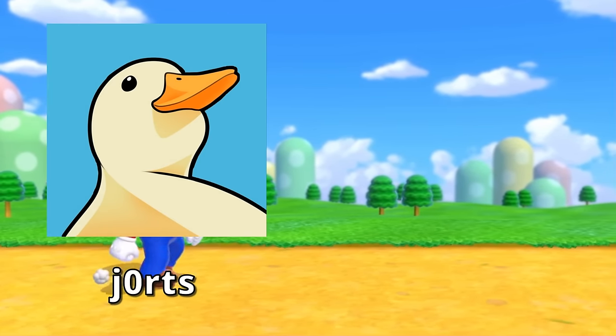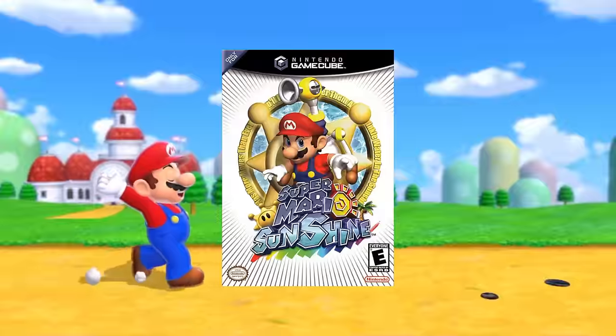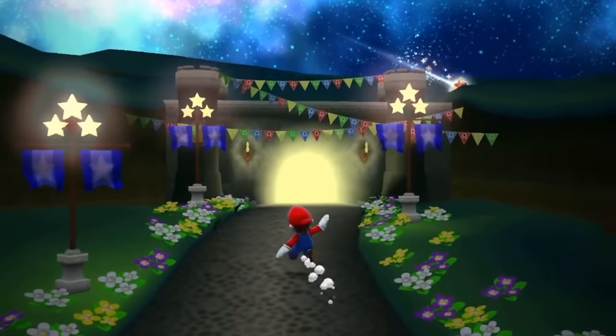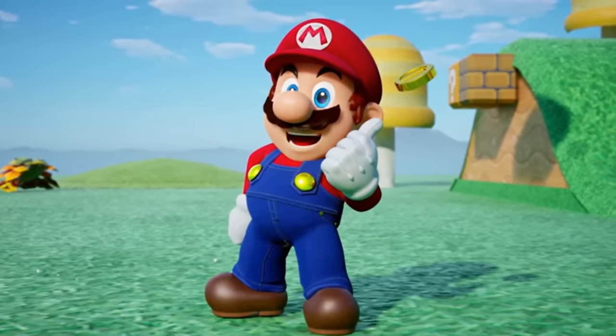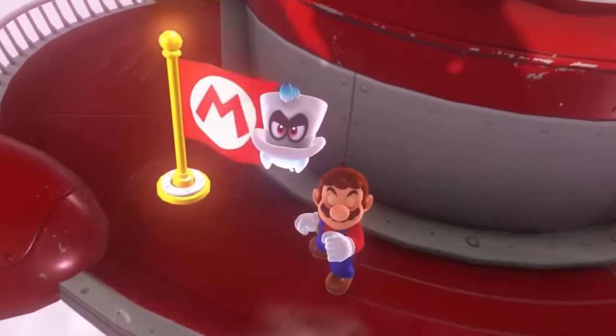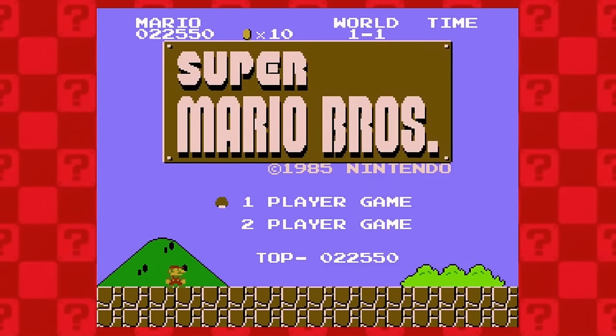I have been inspired by Jort and Nathaniel Bandy to play every Mario game. Instead of touching grass, sand, or water, I'm just gonna touch a color. And Mario's main color is red. So let's see how fast we can touch red in every game, starting with Super Mario Bros.